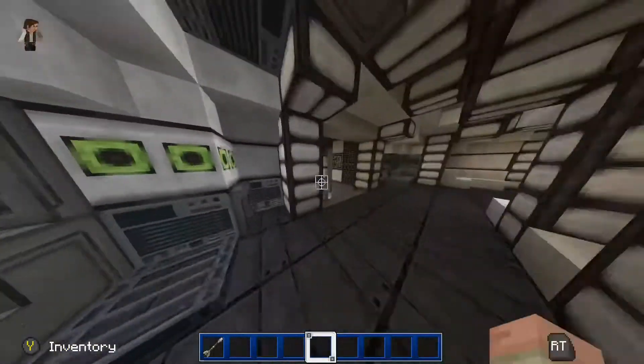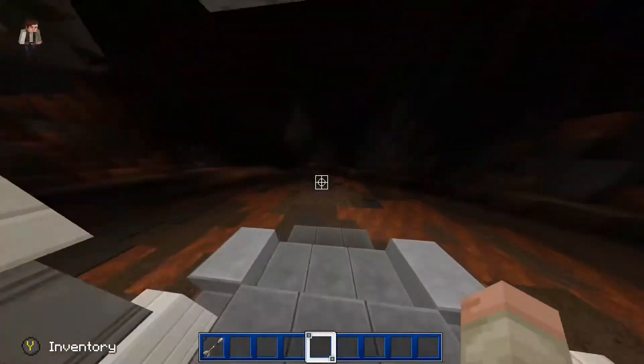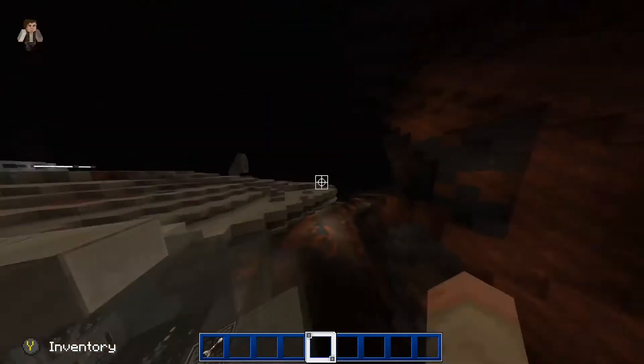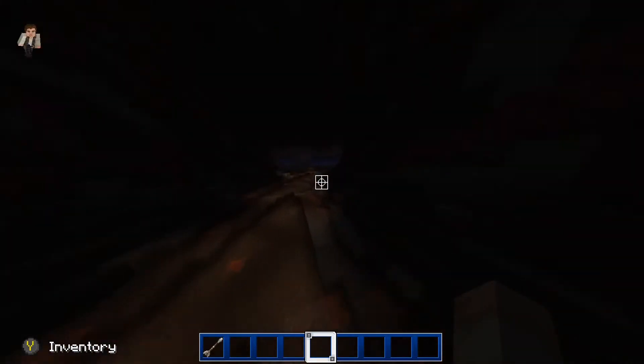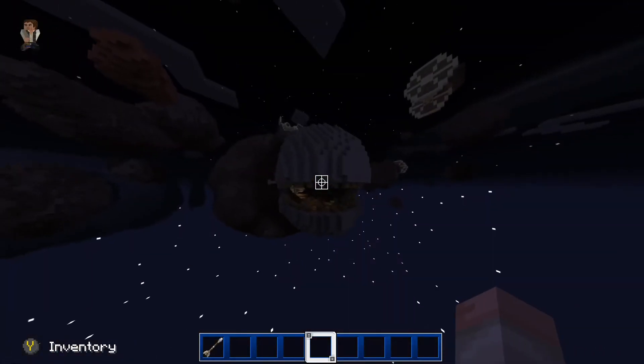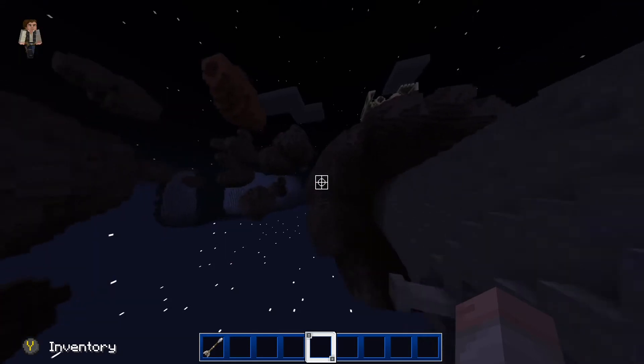In the fifth episode, they go into this asteroid and find out there's a big bug in it — like a big worm. Here it is, let me take you through this.